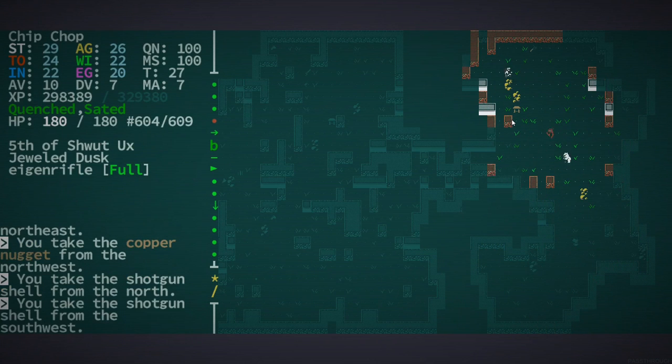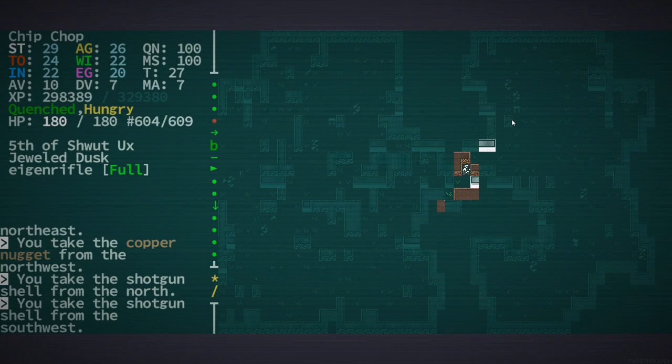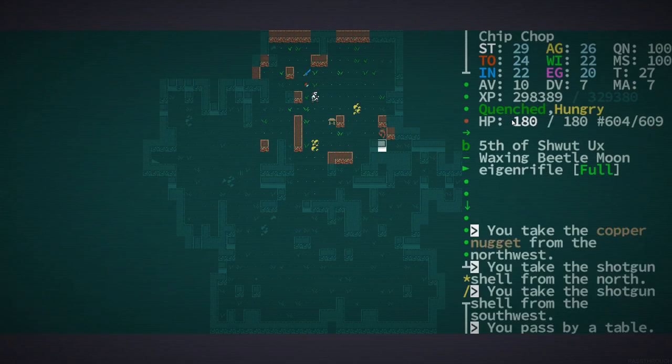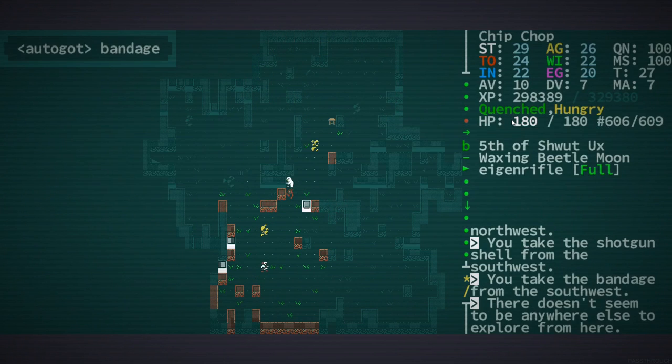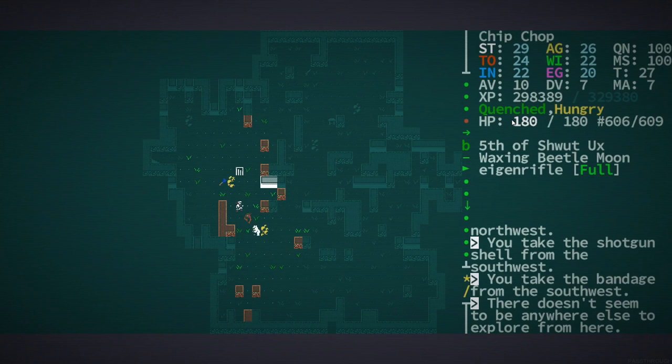I think we've basically explored this whole level. Nice — but you've gotta be careful at this point because you can have chrome pyramids that can really just end your whole playthrough. But you also get like crazy good loot sometimes, you know.